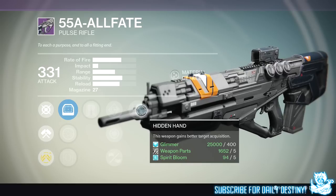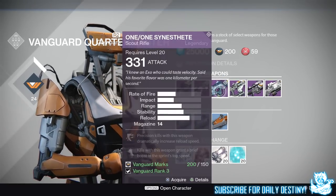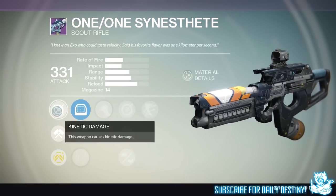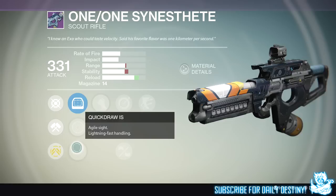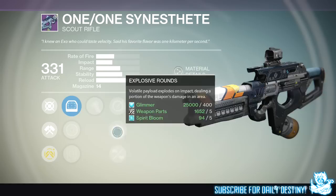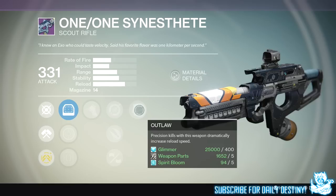The next weapon is the 1/1 Sinus Feet — don't quote me on the pronunciation, I'm usually wrong. It is a scout rifle and it looks quite unique. Its mods include Quick Draw, Focus Lens FLA5, and Red Dart ORS. Then Battle Runner — kills with this weapon grant a brief boost to sprint top speed. We also have Single Point Sling, Explosive Rounds, Small Bore for increased range and stability with slower reload and reduced magazine size, and finally Outlaw — precision kills dramatically increase reload speed.